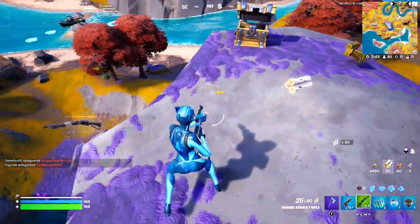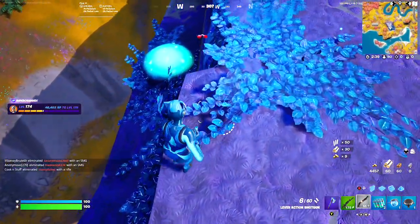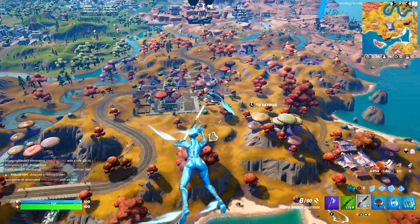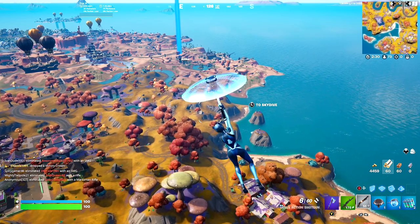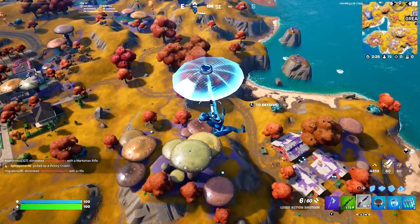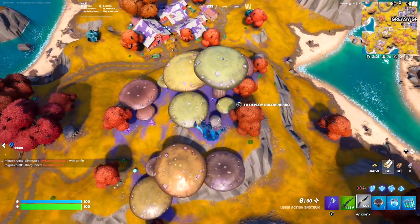Oh no, no - grab that, grab that. Alright, I didn't want to fall off. Let's see where we go here. Yeah, let's just go to Synapse. Oh, mythic chest! Someone landed at Farmir. Hazmul - let's grab this mythic.